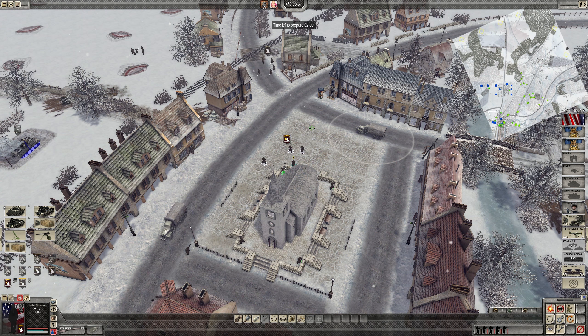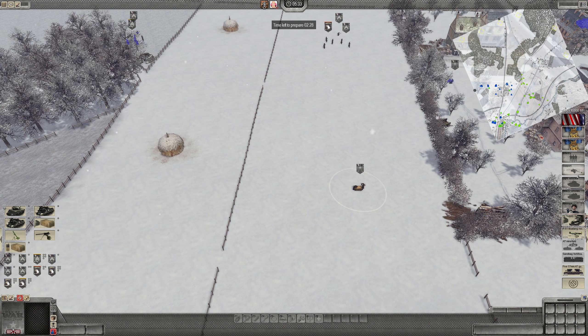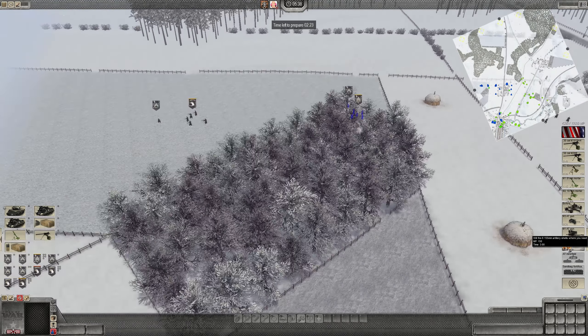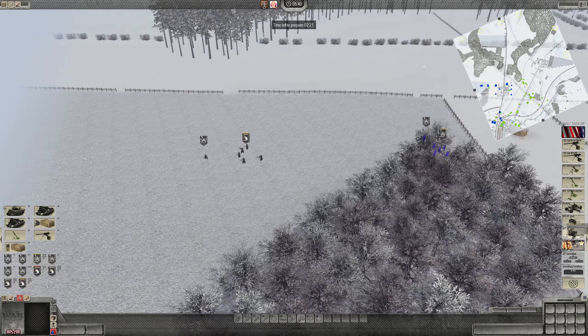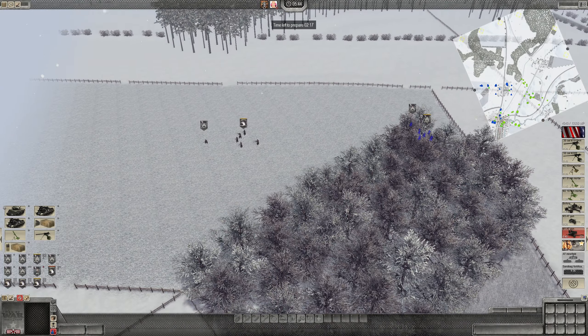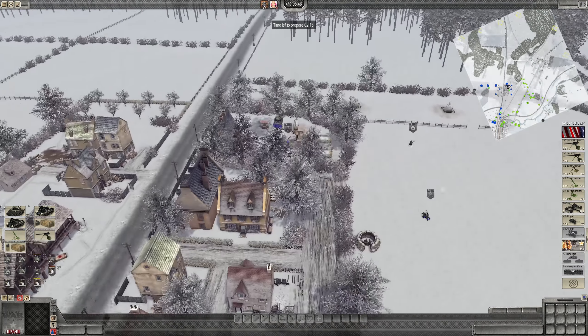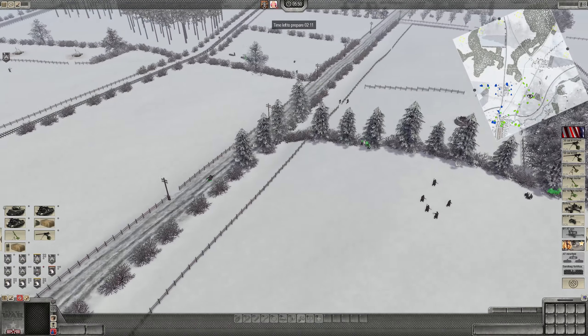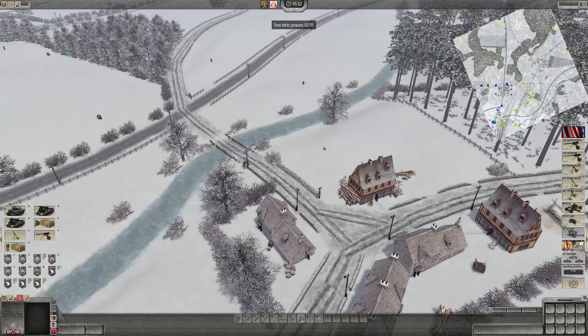We're going to get some AT guns coming up here soon. We got field artillery shells, that's awesome. We'll get these M1 57-mils — we'll get like three of them. I could put my Sherman in the middle, put one here, one near the hill, and then one covering this area. That's three.